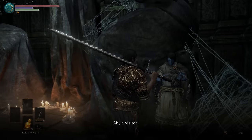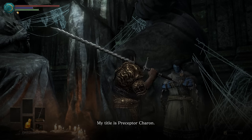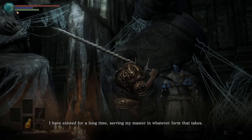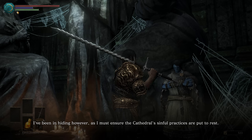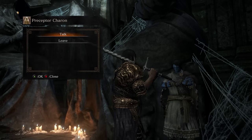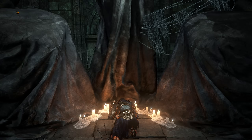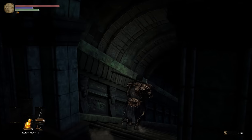Who are you? 'A visitor. I am Blue Man. My title is Preceptor Karen. I've existed for a long time serving my master in whatever form that takes. I've been in hiding however, as I must ensure the cathedral's sinful practices are put to rest.' What a nice voice. We leveled for 6.6K — will you reverse hollowing? I'm good. Abandoned covenant, sure — it's my own anyway.